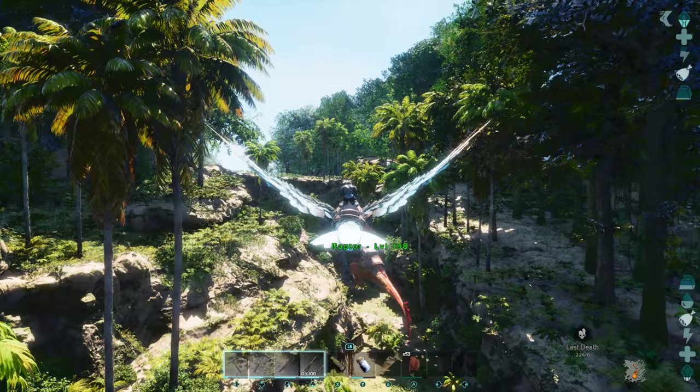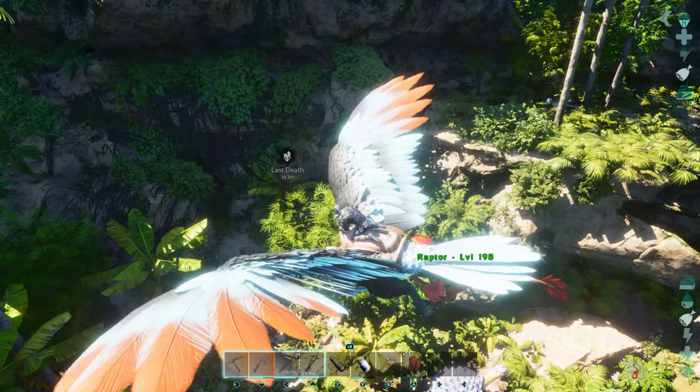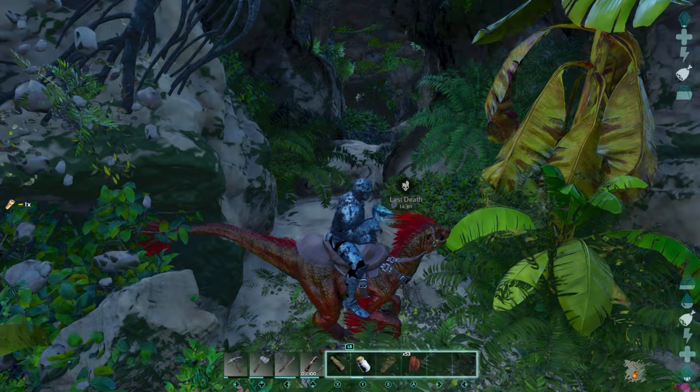Be careful though, because sometimes there are alpha raptors down here — I had to deal with quite a few of them. The cave entrance is right here, you can see it goes deep in. What I like to do is park my bird up here because nothing can get up here, and then before you go in, put a sleeping bag right outside.